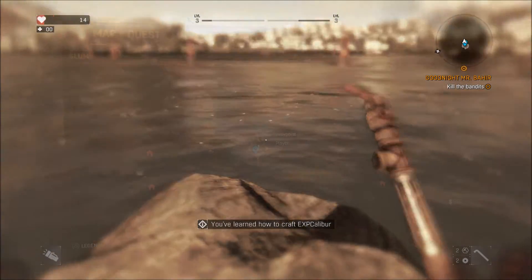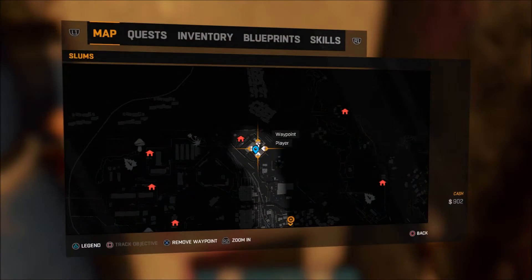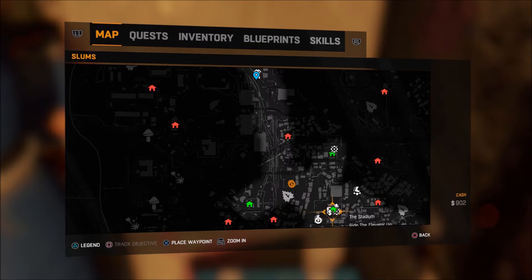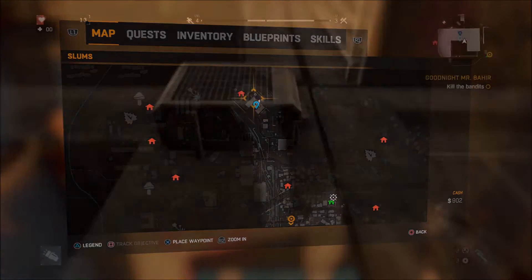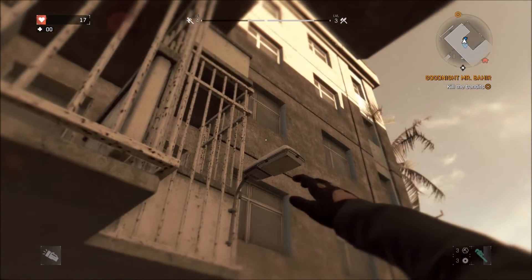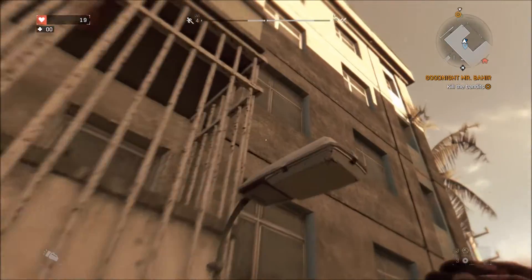Lastly, we have the cork machete. From the tower, head directly northwest to the C-shaped complex. Once you arrive, jump the fence and head to the right where the air conditioning unit is. Follow the tricky platforming on screen and make your way to the top of the building.